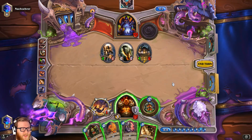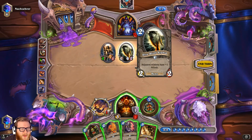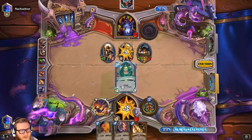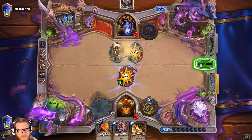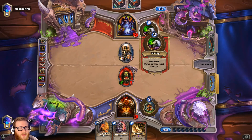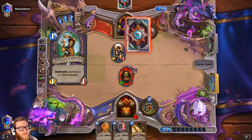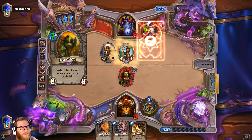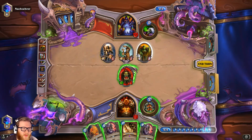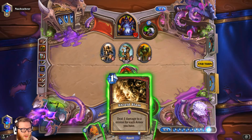I could just Shield Slam again to save a lot of life, or I could just play Grommash — kill the Wolf and attack here. I think Grom is just better; he's very annoying for Zoo to deal with at seven health. We can trade into pretty much anything he might have. Doomguards don't trade well into Grom either. I'm glad we did this — we can kill the Sea Giant easily. Not super thrilled about losing Grom, but otherwise we wouldn't have had an answer for that. That worked out pretty well.